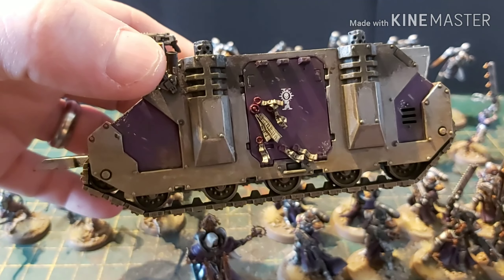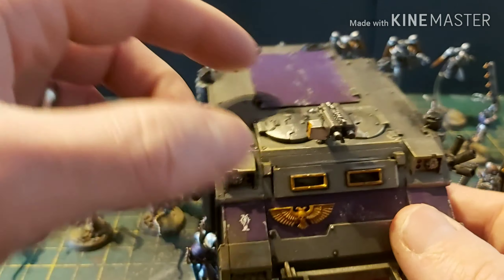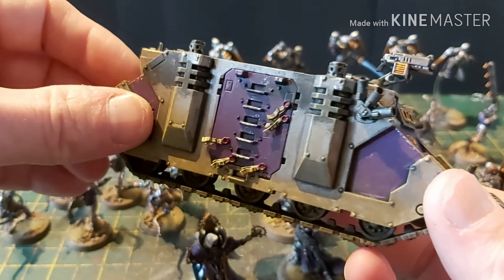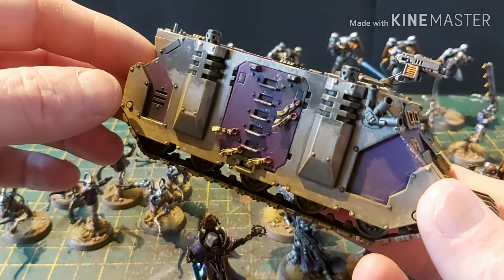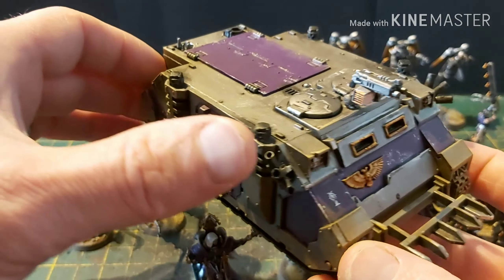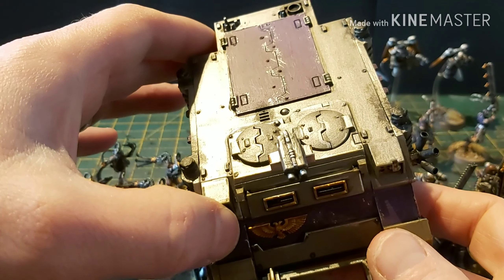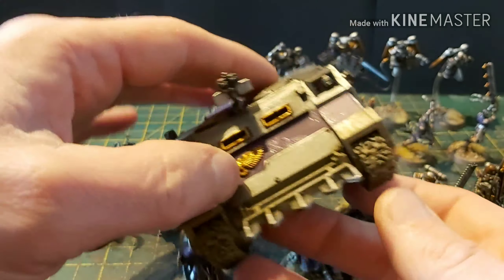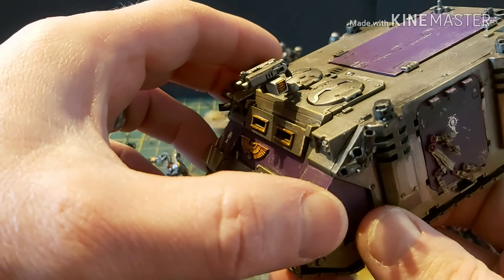All I've done for the Rhino is go through and find all the purity seals I could find and put them on the doors. Standard weathering, although in this light it doesn't look too good. There weren't any cupolas so I just used the hatches, and the Storm Bolter is from a Leman Russ.